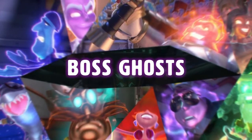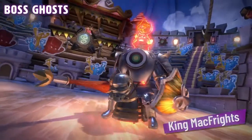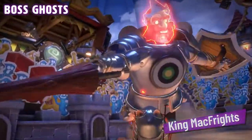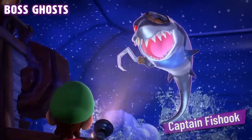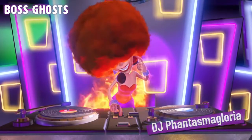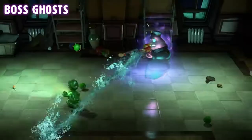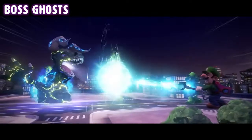Some ghosts are bigger and bossier than others. King McFrights isn't afraid to joust right through poor Luigi. His face does not look ready for Captain Fish Hook. At least DJ Phantasma Gloria has a good attitude. Just look at Luigi run — what fun! In a fight to the death sort of way.